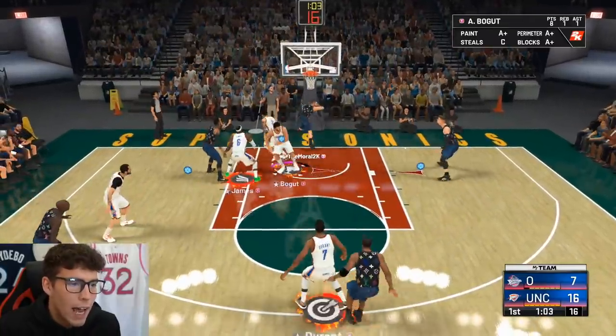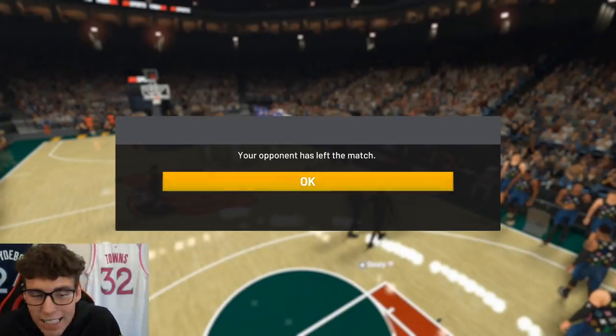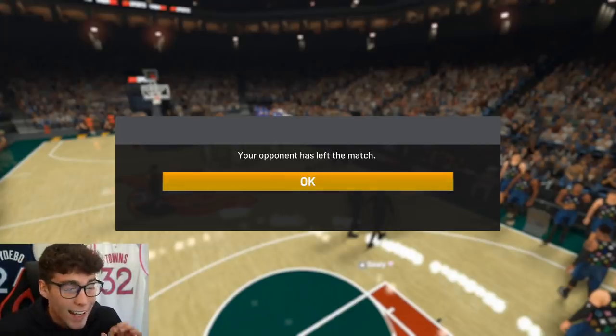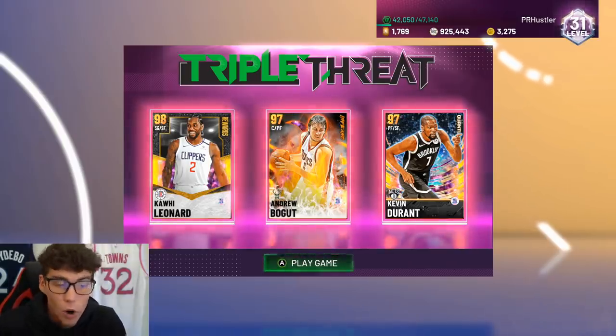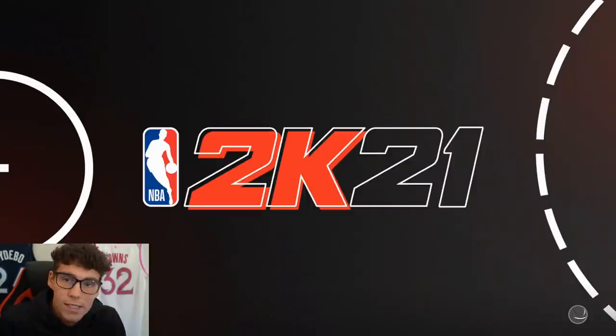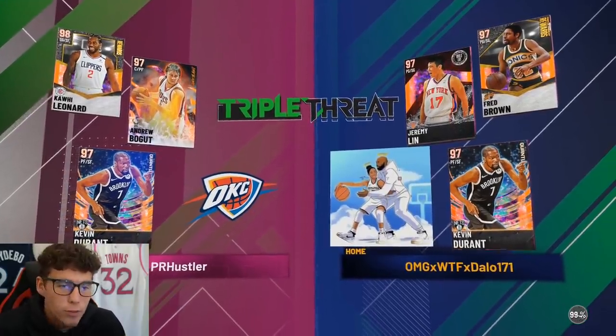The opponent quit before I could see how many blocks Bogut had, but in the first quarter Andrew Bogut had at least three or four blocks and was making a big impact on both ends of the court. He put on a show in that first quarter. My new opponent has Downtown Freddie Brown, Jeremy Lin, and Galaxy Opal Kevin Durant — a pretty solid core.